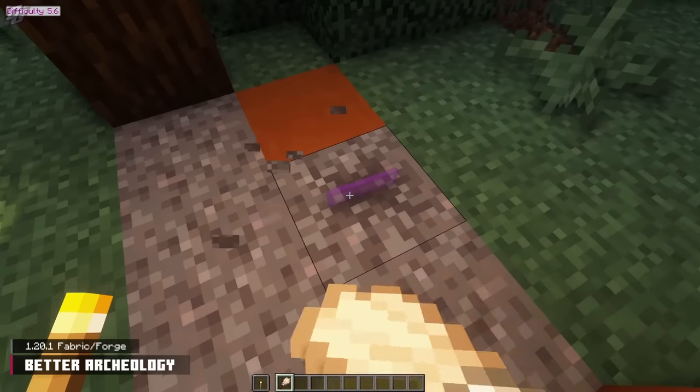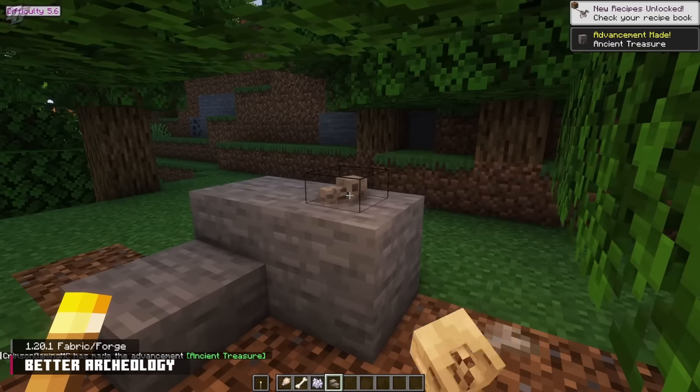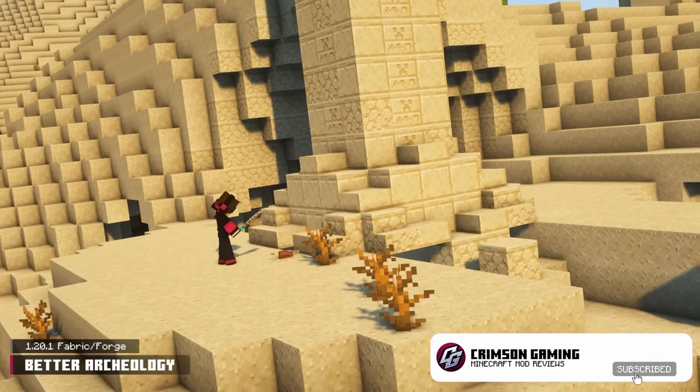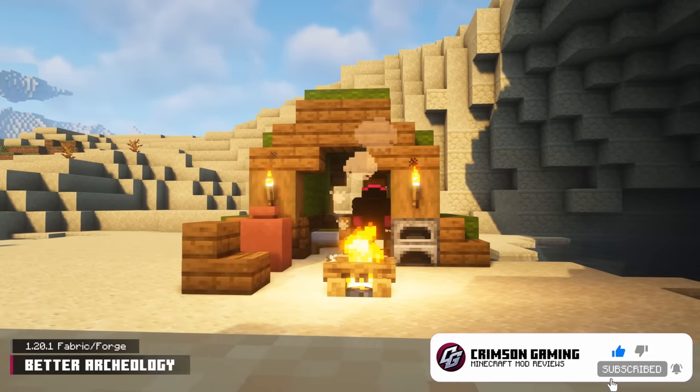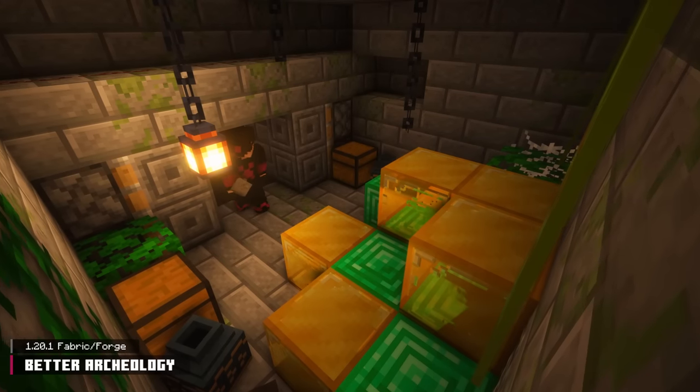As most of you know, Update 1.20 revolves around Archaeology, which is the mainstay of our next mod, Better Archaeology. Get your hands and brush dirty in 22 new structures. These points of interest range from tiny, docile camps to dungeons housing traps and loot, and of course, collectible fossils and artifacts.